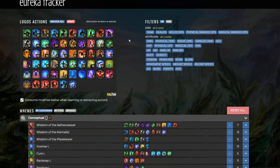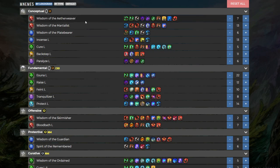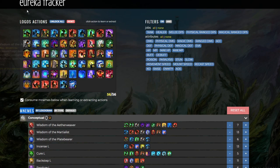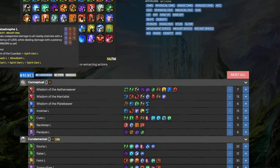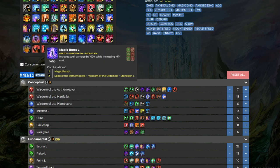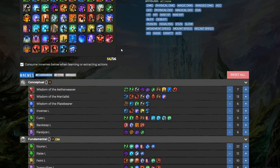I've linked this website in the description — this is the Eureka Tracker website. What it basically allows you to do is put in the different Logograms — the memes — that you've gotten, and it lets you tell you which ones you can craft out of them. You only need one of each one to unlock it, and you can just get rid of it or trash it afterwards if you want. You're going to need to unlock 50 in order to get the armor.